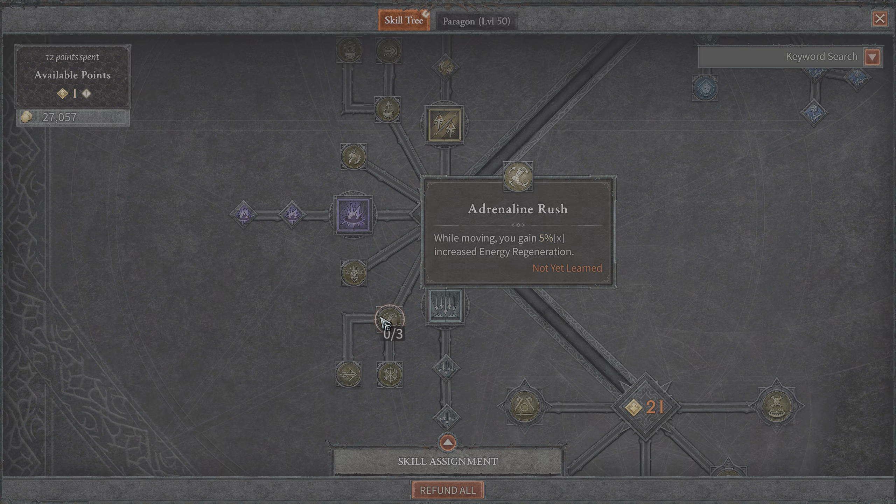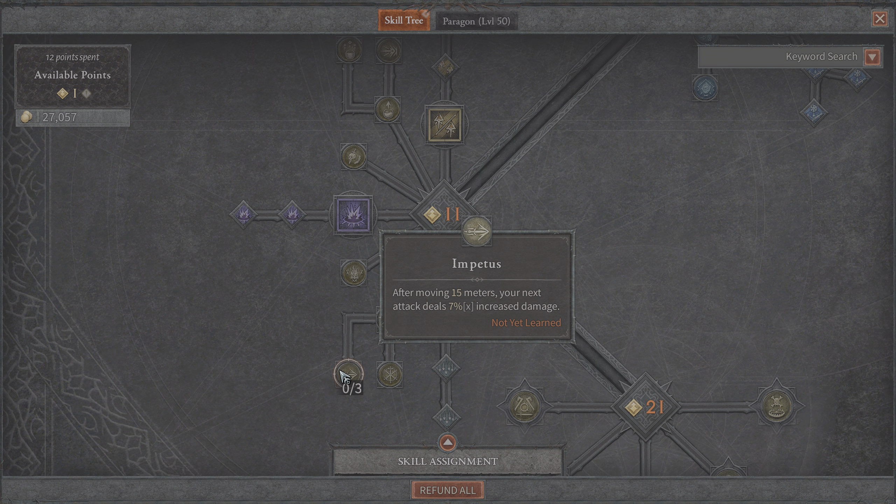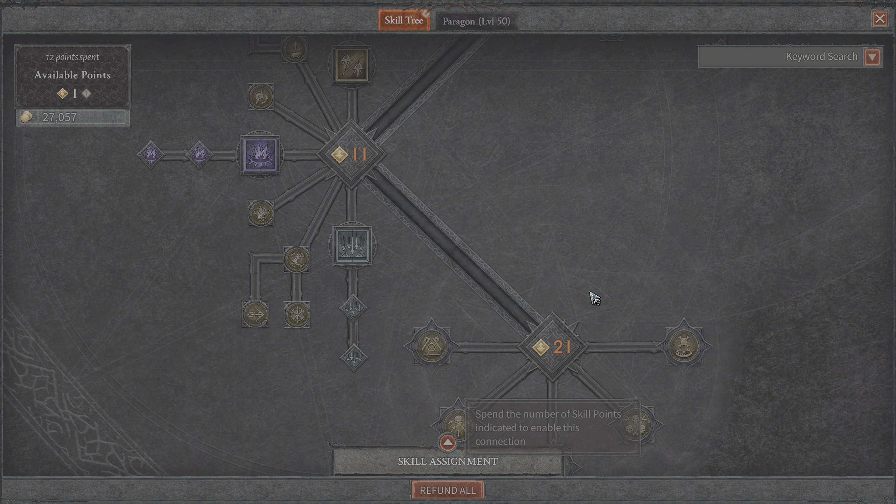Adrenaline Rush gives you 5% increased energy regeneration while moving, and you can buff this 3 times. Haste: while at or above 50% maximum energy you gain increased movement speed, so if you're maintaining a lot of energy you can really dance across the battlefield. If you're below 50% energy you gain increased attack speed. And Impetus: after moving, your next attack deals 7% increased damage, buffable 3 times.